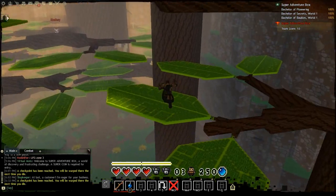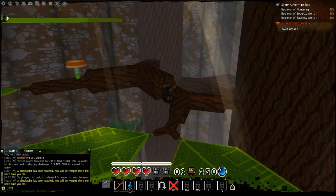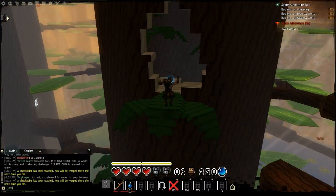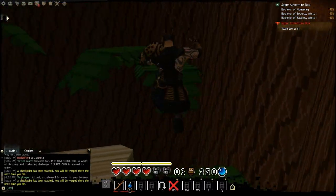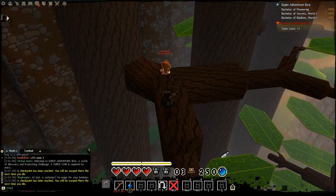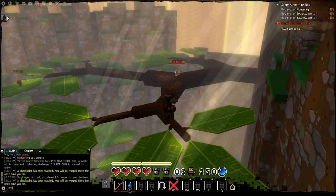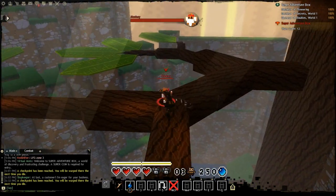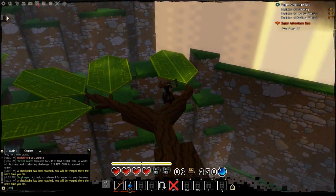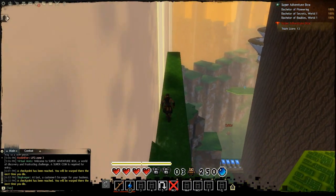Head right and look for a mushroom that will launch you up to the next level of branches. Once you see the mushroom, take a right and you'll see another mushroom. Jump on the mushroom and climb up this tree to collect 2 more bubbles. Head back to the first mushroom, jump on it to get on the next level of branches and continue straight. Follow the branches until you reach this ledge, then continue on to the next area to collect the rest of the bubbles.